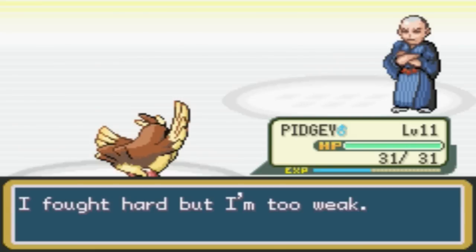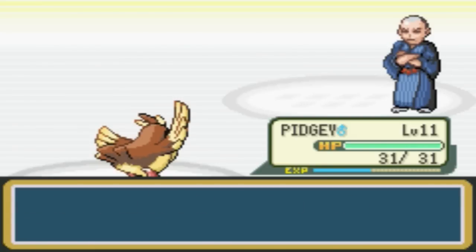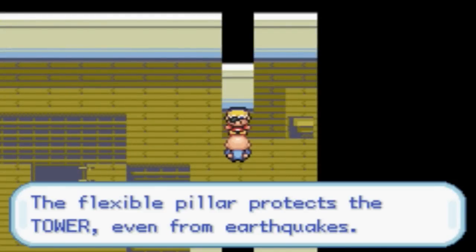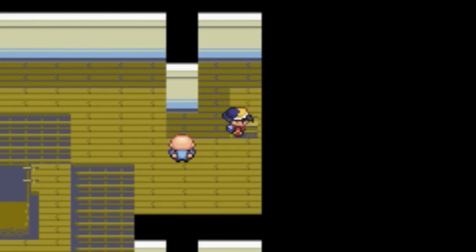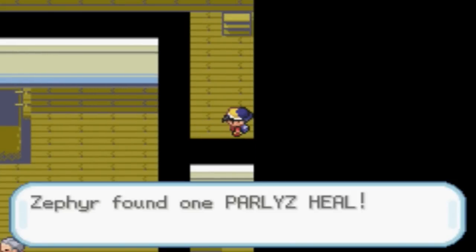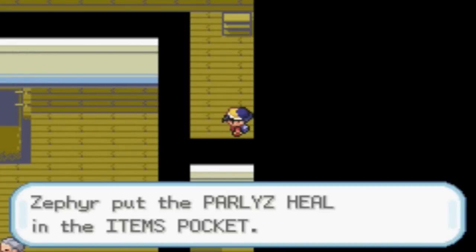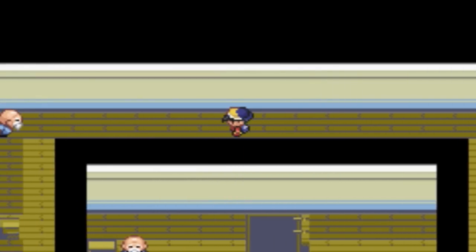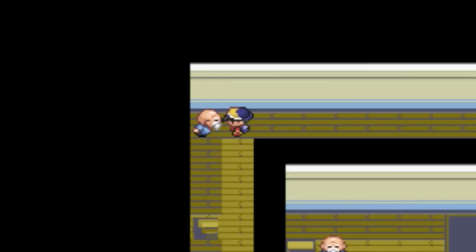We have defeated Sage Niko. I fought hard, but I'm too weak. The flexible pillar protects the tower even from earthquakes. Let's go ahead and get this Pokeball here — Zephyr found one Paralysis Heal.